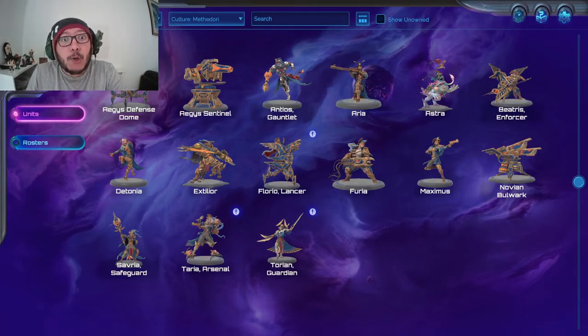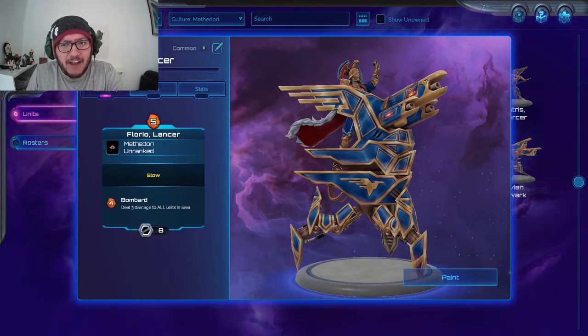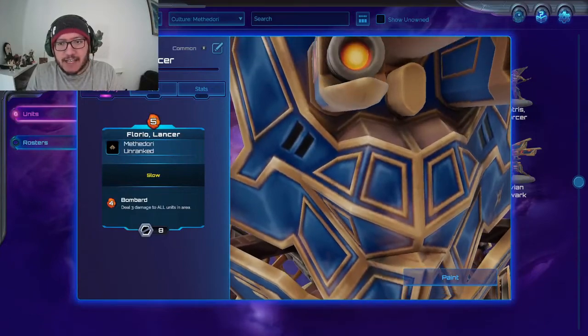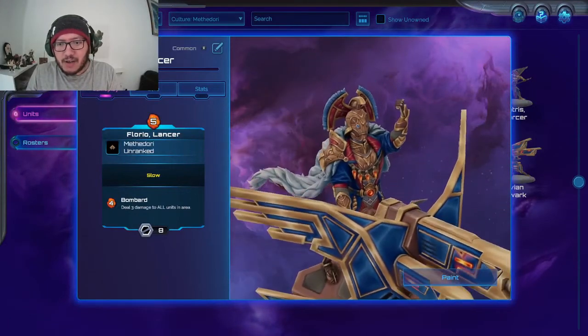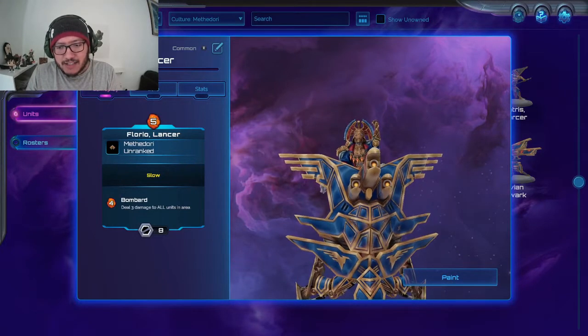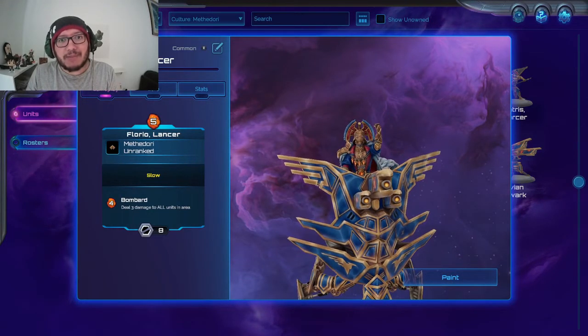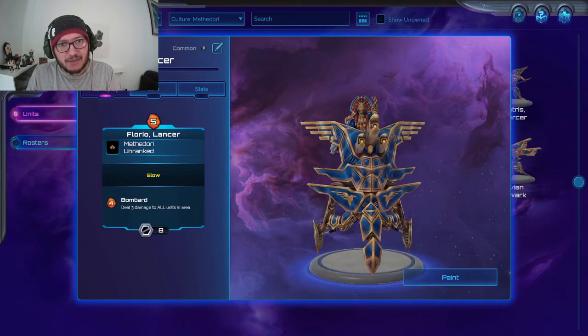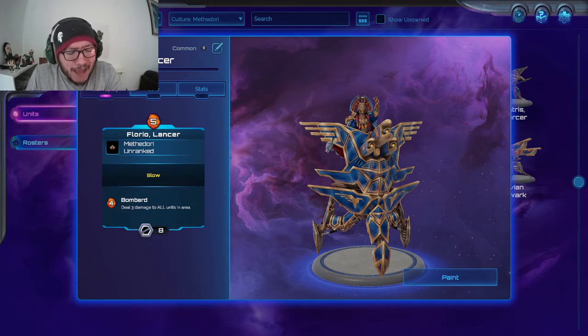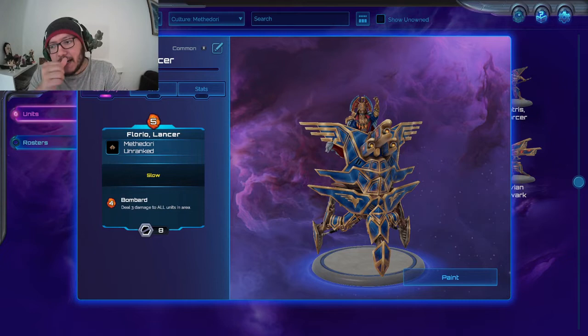Next we have Florio Lancer — five mana. Absolutely fantastic, love this armor aesthetic. Everything is five out of five visually. It's a five mana drop and it is slow. For four mana it has Bombard — deals three damage to all units in an area, including your own units. Part of the whole bombardment class of ranged units.